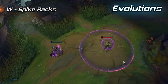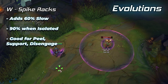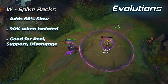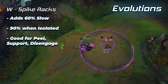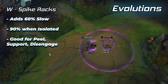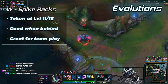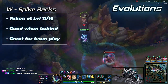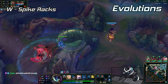Evolved W, Spike Racks, adds a 60% slow to the ability and 90% when isolated. It also increases the number of spikes to 3 and lets Khazix shoot them in a cone. W Evolve is the staple support evolution that allows you to peel for your team, catch enemies with its enormous isolated slow and disengage fights safely. It's a fantastic evolution for helping your team and is by far the best evolution for tougher games where it's hard to assassinate. W is taken at level 11 or 16.